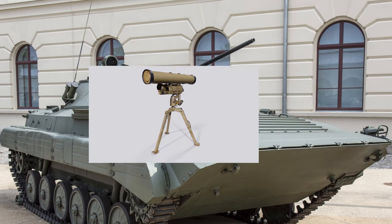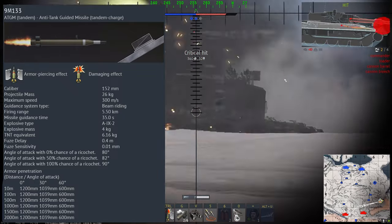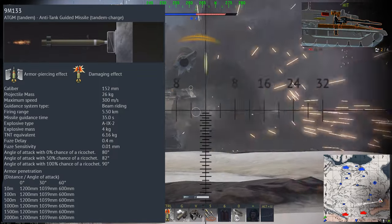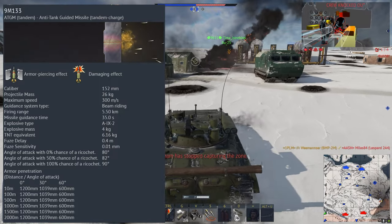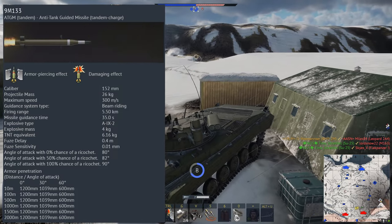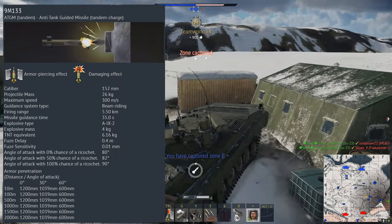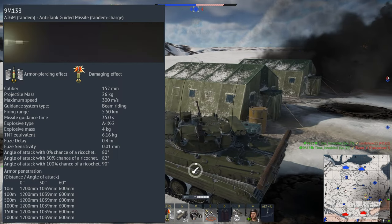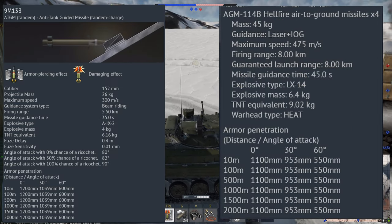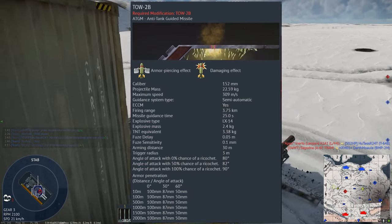So they strapped more death onto the sides of the turret, putting two tandem warhead ATGMs on each side. These ATGMs are called the 9M-133 Kornet — a 152mm death stick that travels at 300 metres per second with a firing range of 5.5km. What makes this ATGM crazy is that it can penetrate 1,200mm of armour, sending anything on the other side back to the hangar, making it arguably one of, if not the best ATGM in the game. Some ATGMs have the capability to penetrate through the roof, but that will be a discussion for another time.